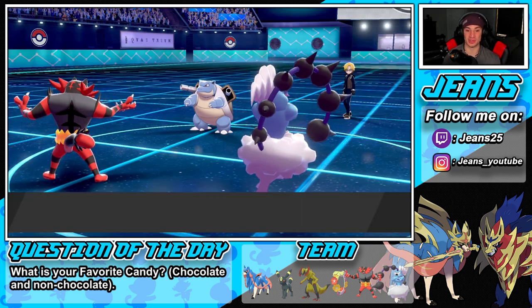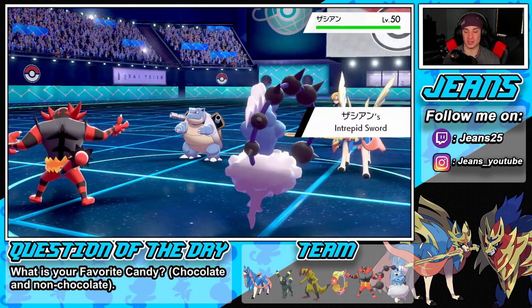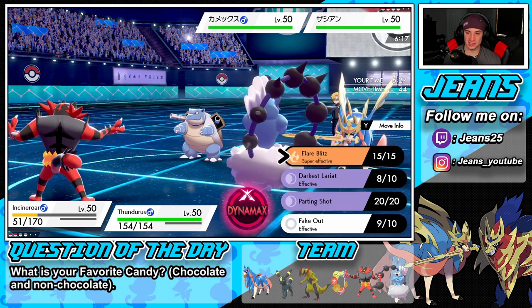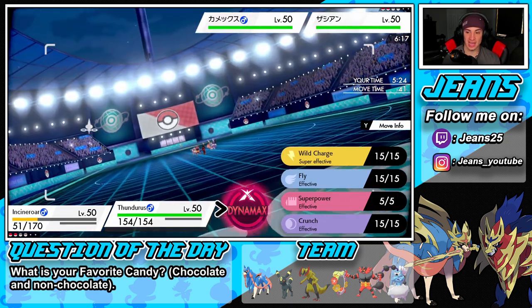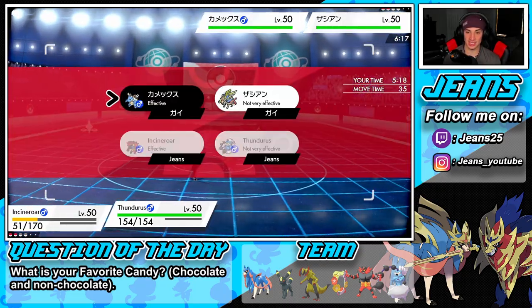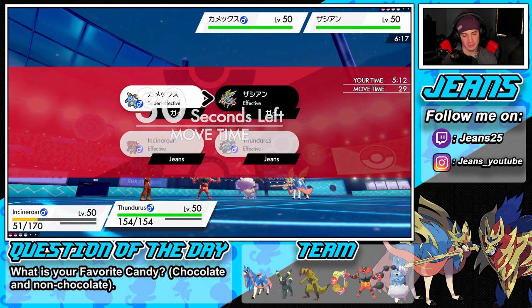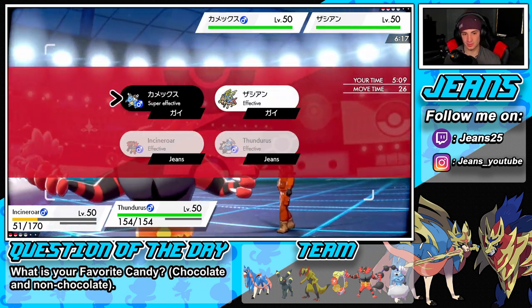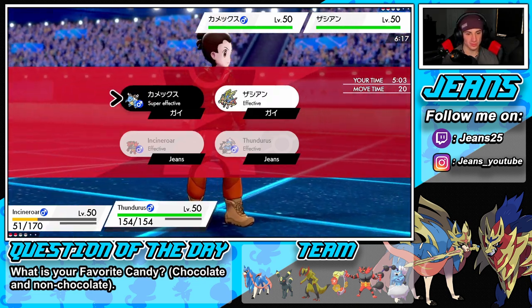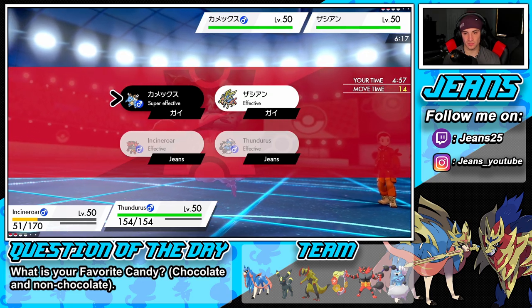I don't have to worry about Blastoise. I can dump on that thing in one turn. I'm worrying about the Zacian here. He gets another plus one — bro, that's rough, it's every time he comes in. That is scary. I'm going to go for Flare Blitz and get right after this thing. I am going to Dynamax — I could Max Lightning but Airstream to get that speed boost. It's gonna be not very effective on Zacian. I think I'm gonna go Lightning into the Blastoise.